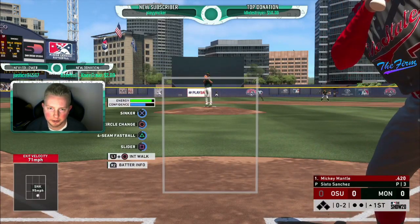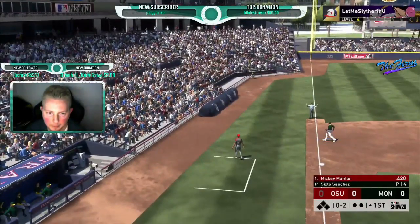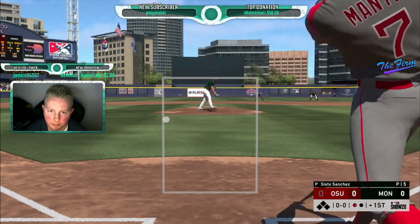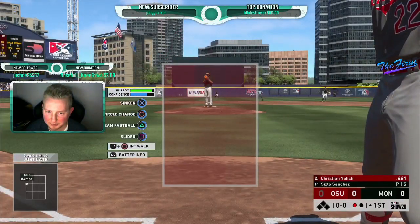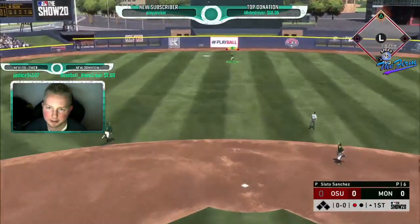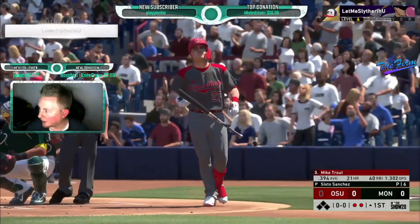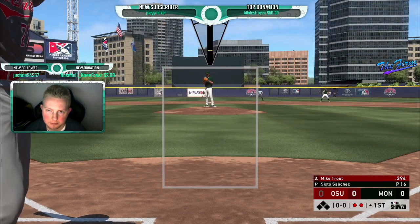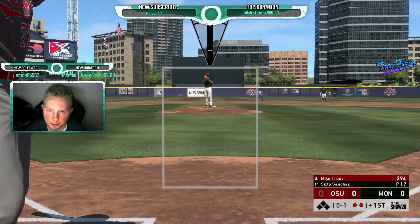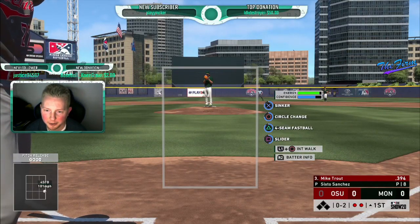First game with Sixto — it is Sixto Sanchez's debut. I like his windup, it's very smooth. That was disgusting! 93 on the sinker but 100 on the four-seamer — that is gross. 101! No outlier. Holy shit. This guy's going to be gross on Legend, I'm telling you right now.